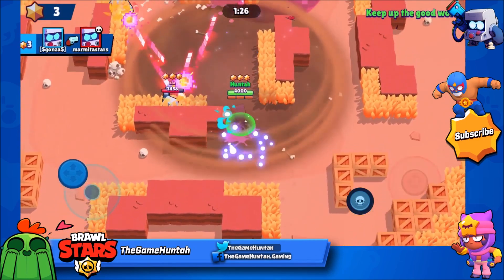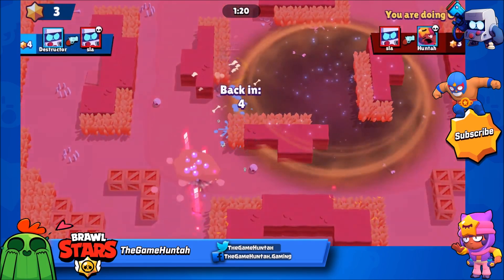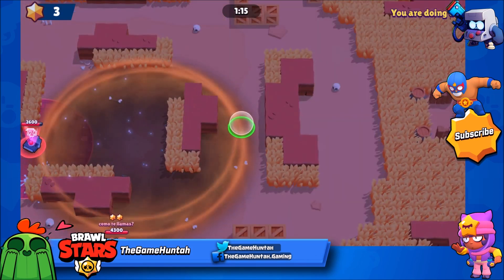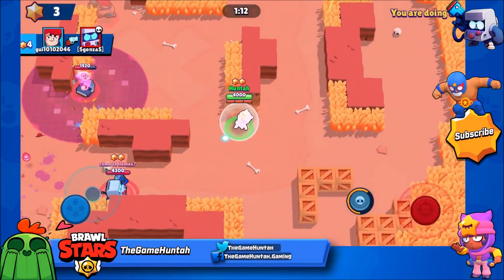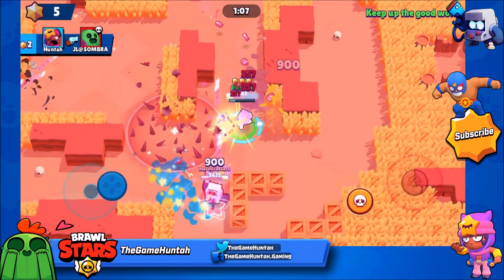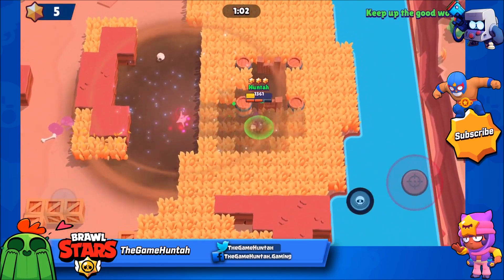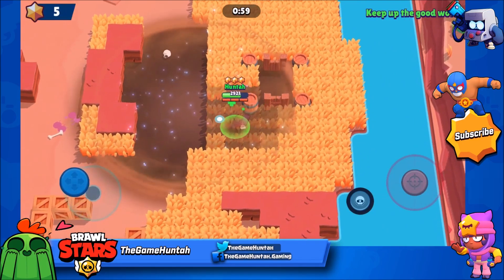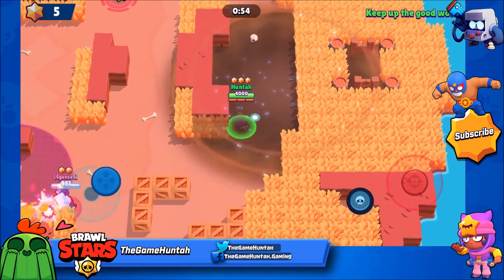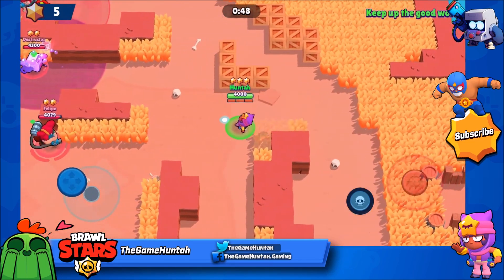We can get sandstorm here so we can catch this. That special attack for 8-Bit is just ridiculous — the boost and the power is just so good. I think it's 20-30% boost, that's crazy. I'm gonna use the sandstorm to run away. So if we can hide for a little bit and get ready for another battle — I like using the sandstorm as a shield, that's definitely useful. That's definitely useful for Lone Star, it's amazing.